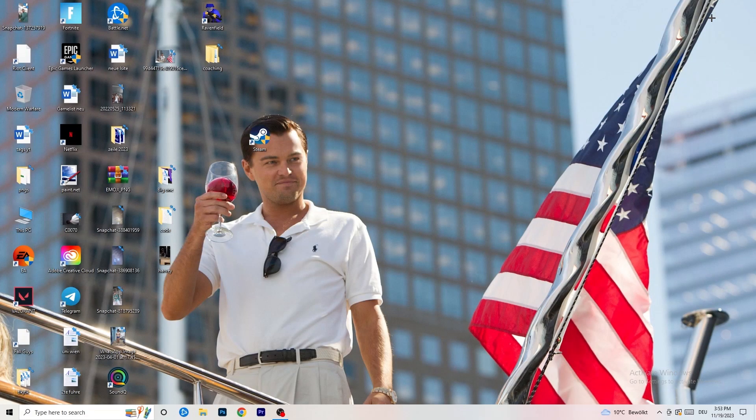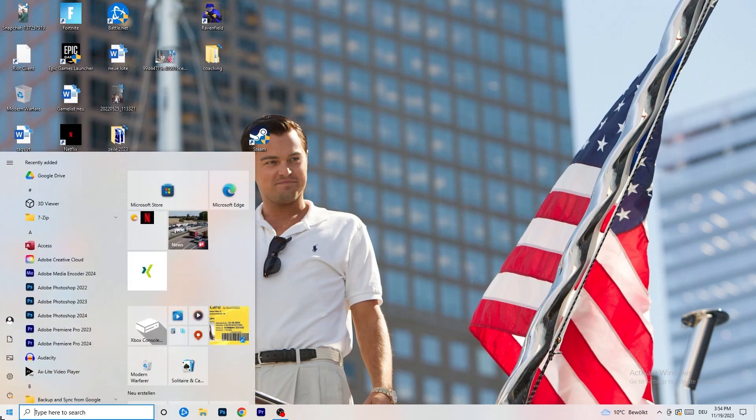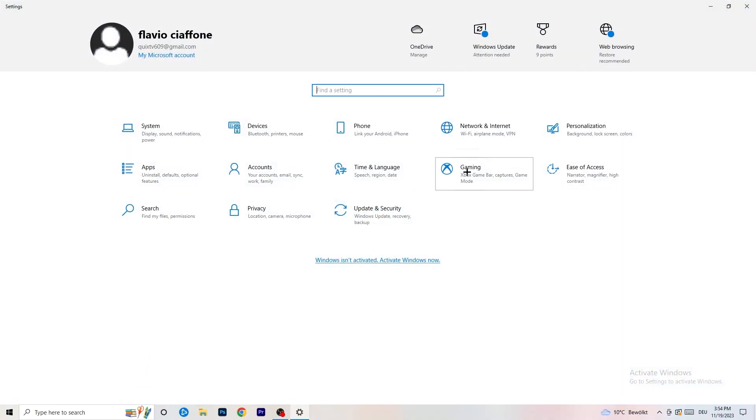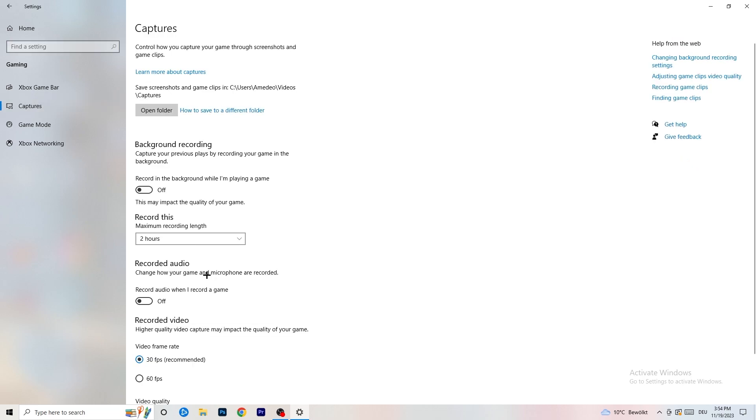Once you're finished in Task Manager, close it. Navigate to the bottom left corner and click on the Windows symbol, or press the Windows key, to open Settings. Go to Gaming and turn off the Xbox Game Bar, because you don't want anything running in the background — especially on low-end PCs, the Xbox Game Bar can cause a lot of trouble with not launching and general issues.